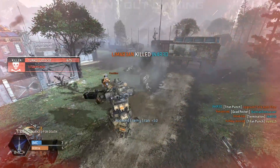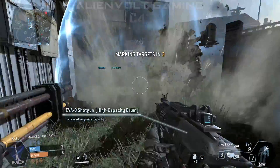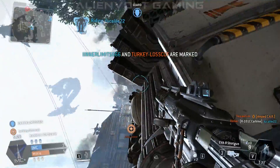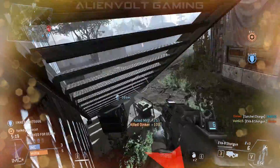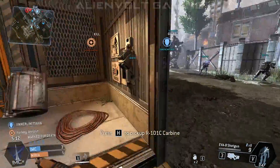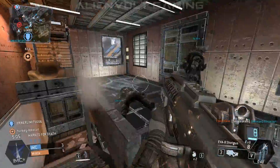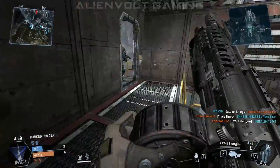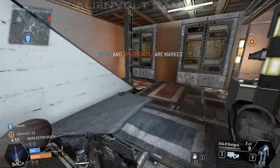Marked teammate has been killed. Targets have been marked. If you don't play this game — that's kind of your first sign that the titan is empty: if you jump on it and end up rodeoing the titan, and the titan bends over and opens up its doors, it's pretty much empty. Protect our target and kill the enemy target.